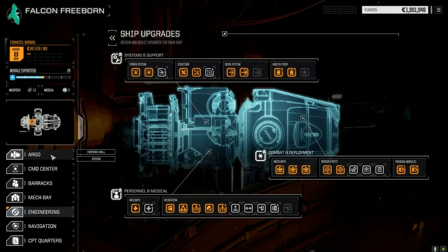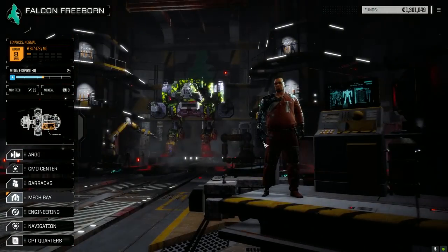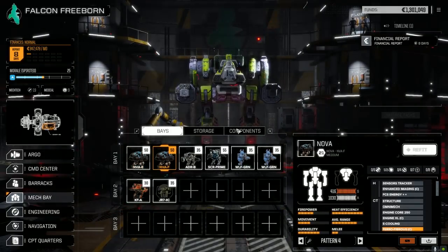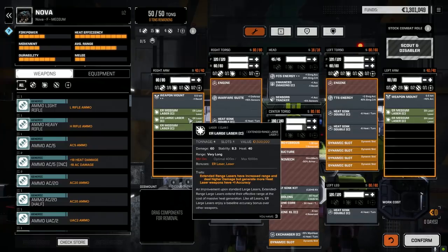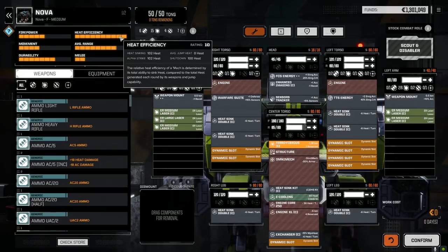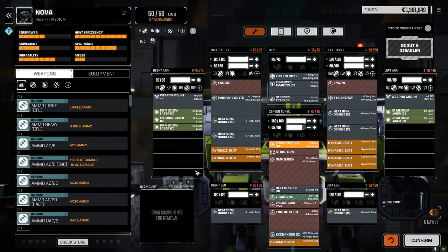We can always use the extra bonus morale. We're at 25 morale, we're spirited, so that's going to help out. Nothing happened barracks-wise, but in the base I did a couple of minor tweaks to the mechs. The Nova F — what I ended up doing was I pulled off the two medium pulse lasers and I dropped in an ER medium clan laser, which does 60 pinpoint damage. The heat sinking is perfectly neutral here, 102/102. We've got really good chances to hit with this guy, so we'll use him sitting back, hopefully taking legs off.